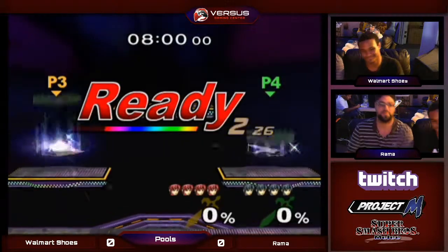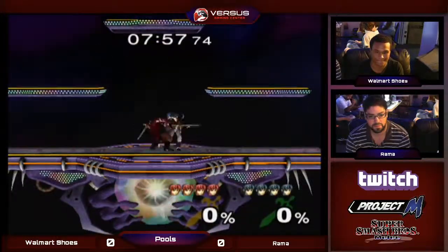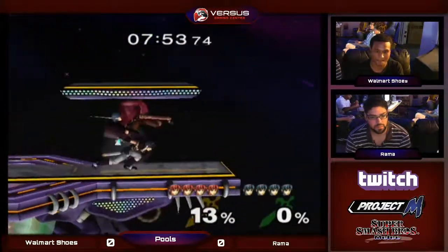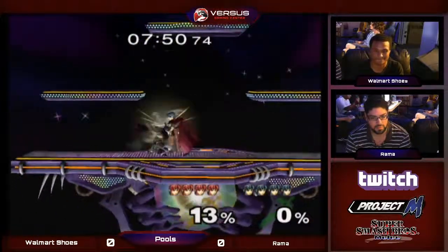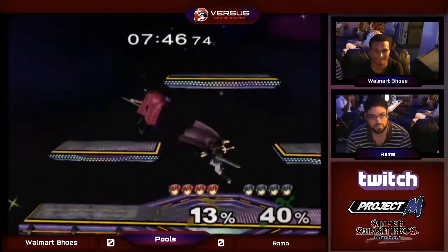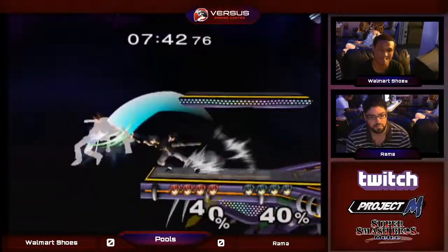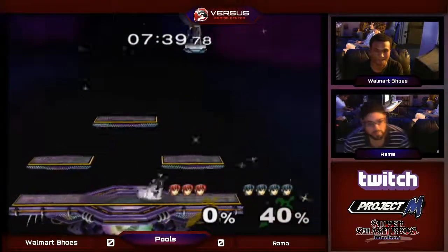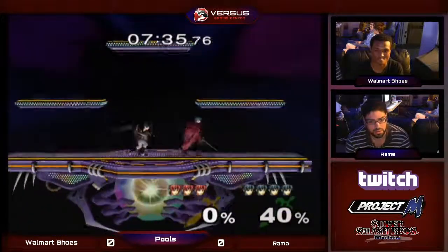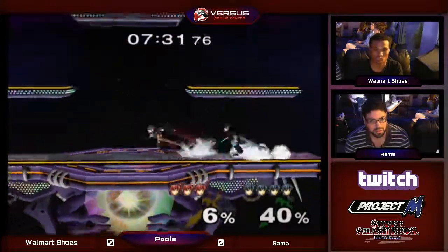Both players go to Battlefield with Marth. There's a double spot dodge and a chain grab — spot dodge again. One Marth goes in with spot dodges but the other gets the up tilt on the platform. Pretty cheap, but Marth gets the rogue tipper. The DI was really bad on Walmart Shoes's part — he could have gone for a forward smash there.